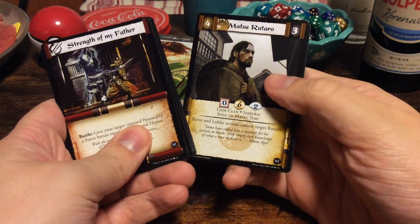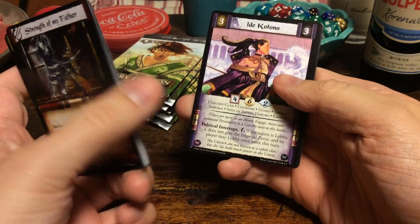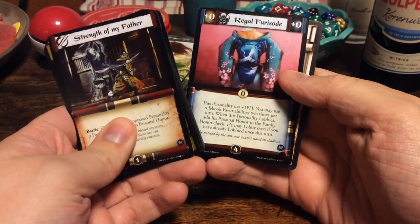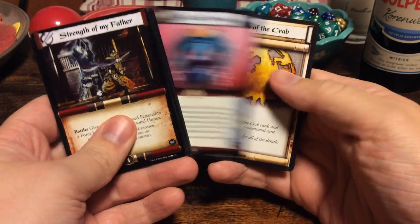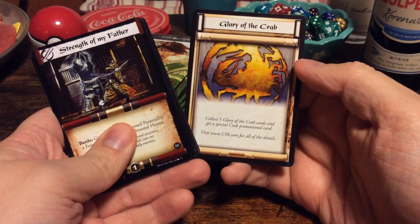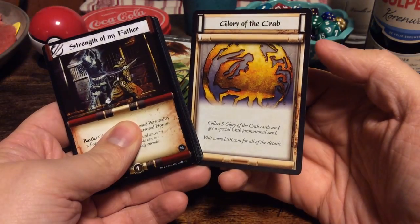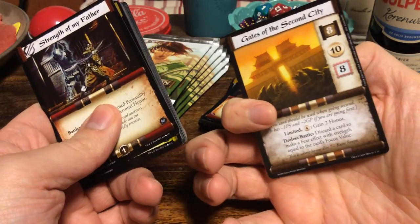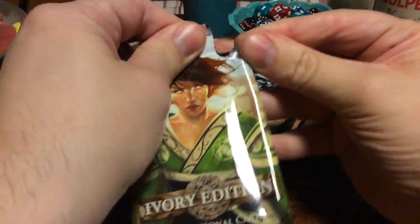Matsu Rutaro from the Lion Clan. Medium Cavalry. And we have Ide Kotono from the Unicorn Clan as our uncommons. And then finally the rare will be Regal Furisode, which is an item. And we have Glory of the Crab — collect five Glory of the Crab cards and get a special Crab promotional card. But since the game is no longer being supported, this is void. And another Gates of the Second City.